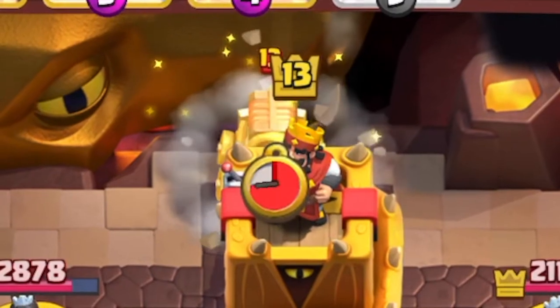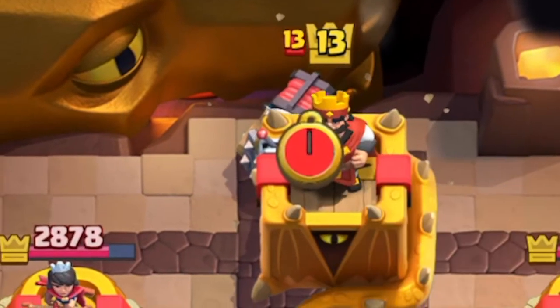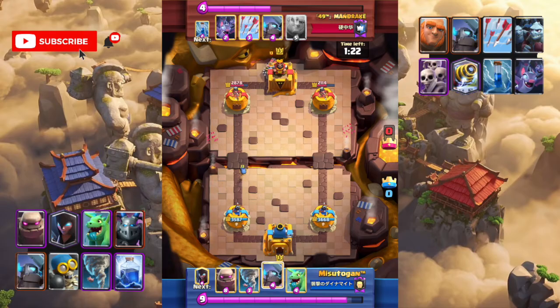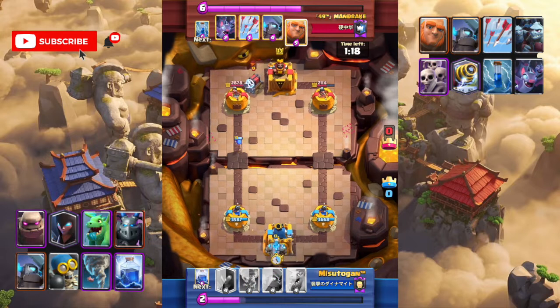Sparky again — what should we do? We usually use an air unit in the same lane for defending. However, we reserved the baby dragon for the minion horde, so we use golem in the same lane instead.